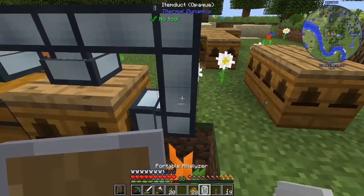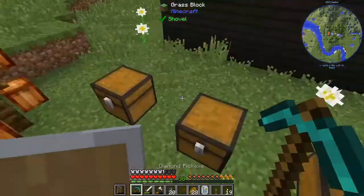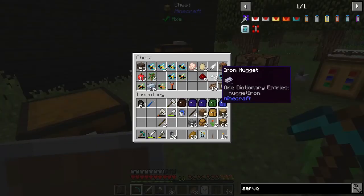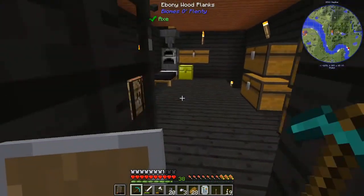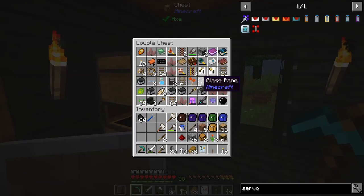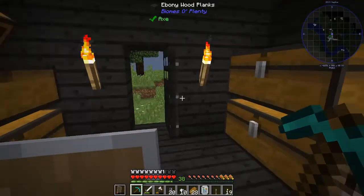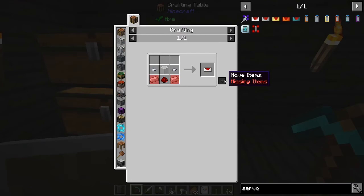I don't think I have any servos left. I do have iron nuggets though, which I need. So let's go make some of that. Got a little bit more iron nuggets, need a piece of redstone, and I think we have one more piece of glass somewhere. Is there a shift-click thing?